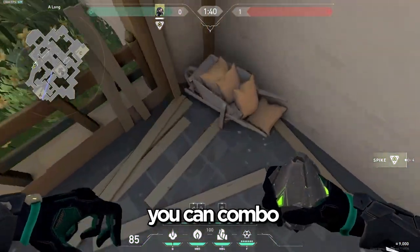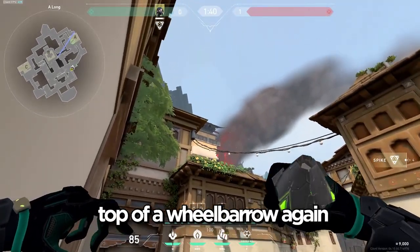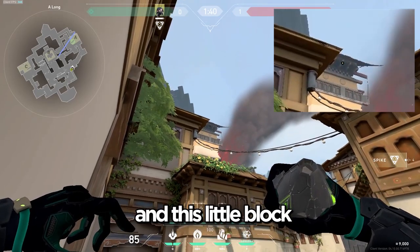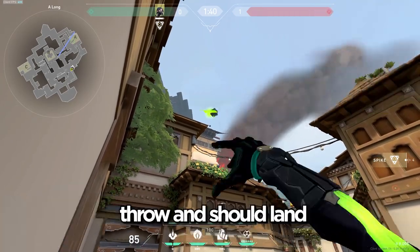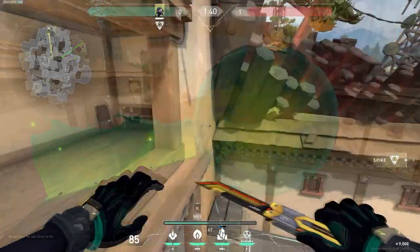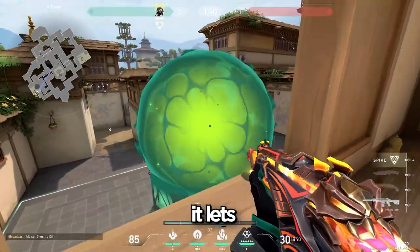Another orb you can combo — this is my new favorite one — is standing on top of the wheelbarrow again. Put your crosshair right here in between this corner and this little block, throw it, and it should land on top of the default box. Even if you don't put your wall up, it lets you walk out from short without heaven being able to see you.